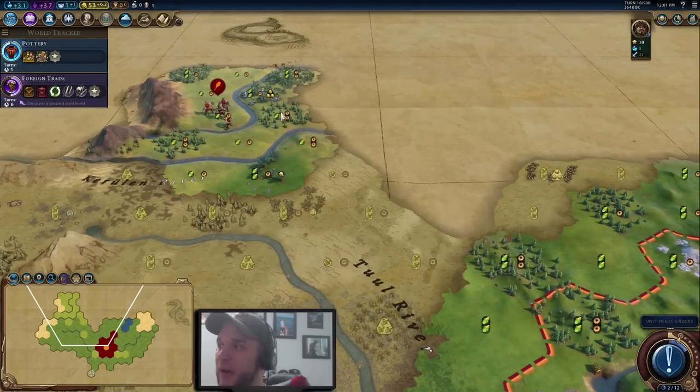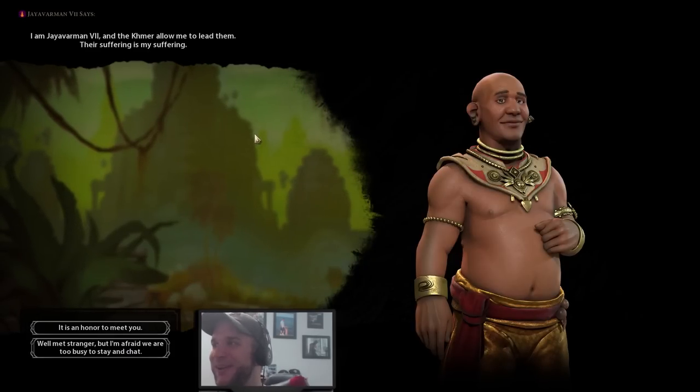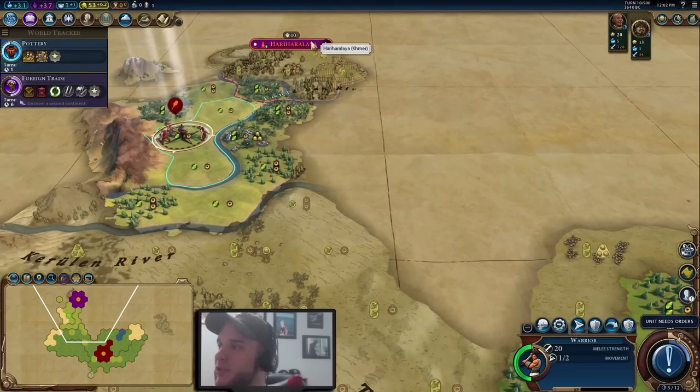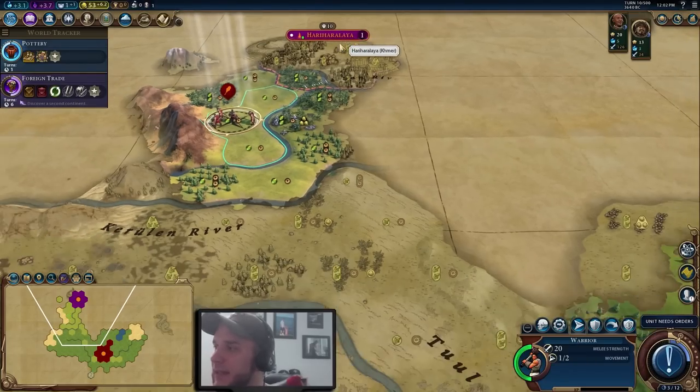We'll make our way over to the barbarian camp fairly quickly with our warrior, taking another turn or two to scout first. We've met the Khmer — we'll sample their hospitality. When playing on Deity or even Immortal, I often won't exchange information on capitals with the AI early in the game, because it makes it harder for them to build an army and send it towards you for early aggression. Meeting the Khmer gave us the boost towards Writing, which will get our campus online earlier.